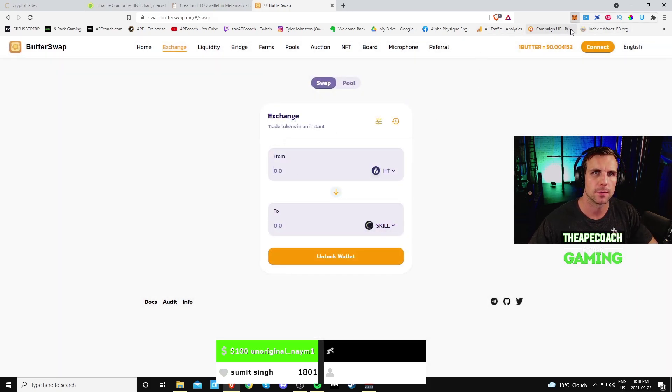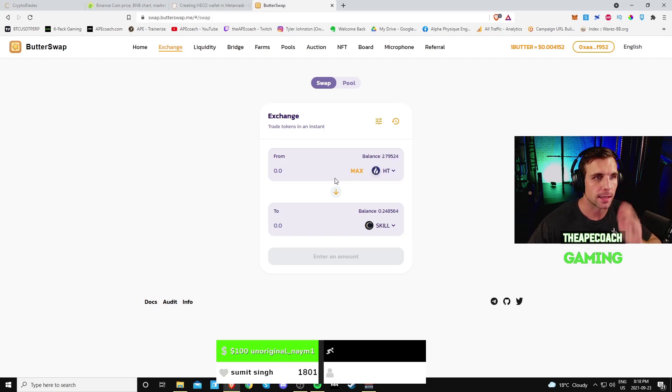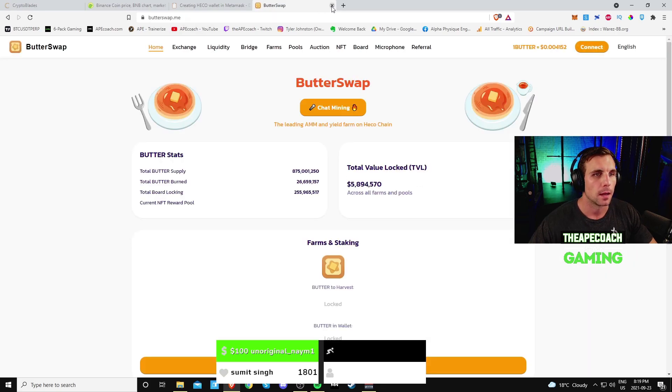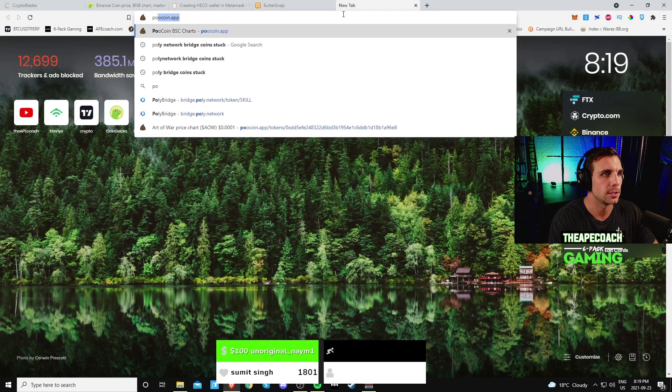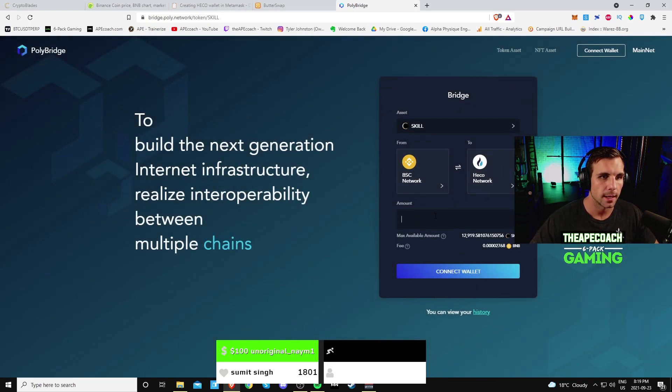Make sure you're on the Heco mainnet in MetaMask, then you can swap your HT into SKILL by hitting Swap — it's just like using PancakeSwap or ApeSwap. That's basically how you get your BNB or HT coins onto the Heco network to pay gas fees. You need HT in your wallet to cover those gas fees. There are two ways to move your SKILL over to Heco: you can use the Poly Network bridge to send SKILL directly from BSC to Heco — just select BSC to Heco, enter your amount, connect your wallet, and send.